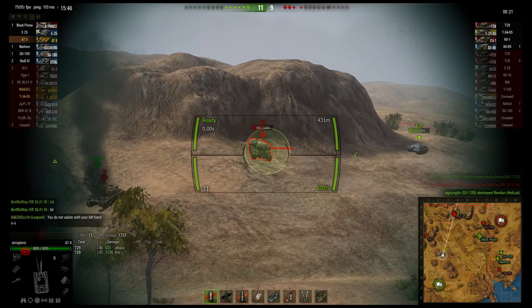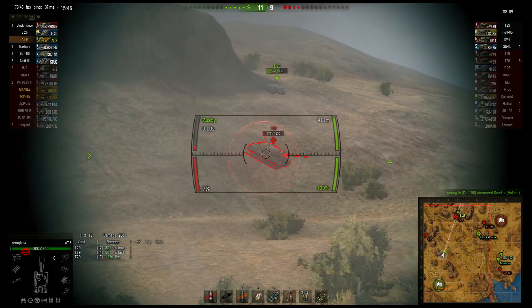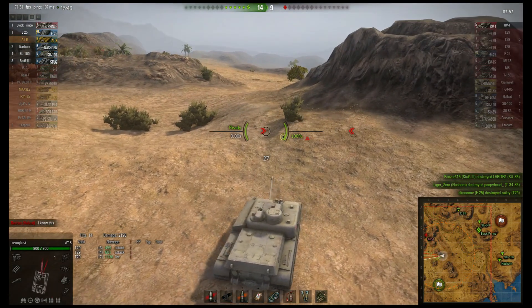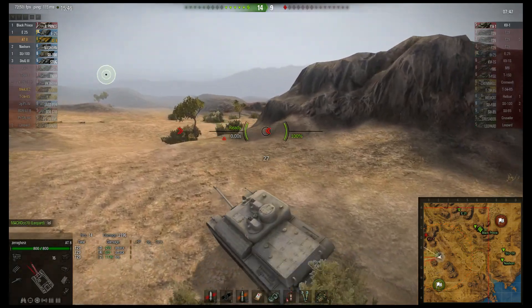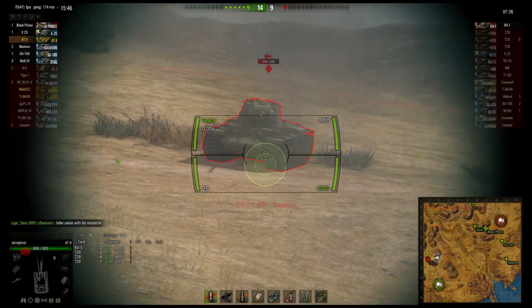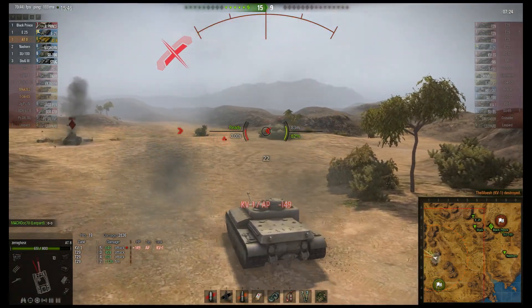I know there's a KV-1 coming, but this T-29 is of more importance right now to kill. I need to help this E-25 because he's basically a two-shot if the T-29 has the top gun. The E-25 must be ammo racked or have a dead loader if he still hasn't killed him. We did a lot of damage — the only one alive is a KV-1, and my entire team is on the opposite side of the map. I'm the only one left here. I'm gonna have you, little KV — I'm not even afraid, I'm going straight into him. He's turning his front — he saw what I did. That one penned. And we take him out for one kill!